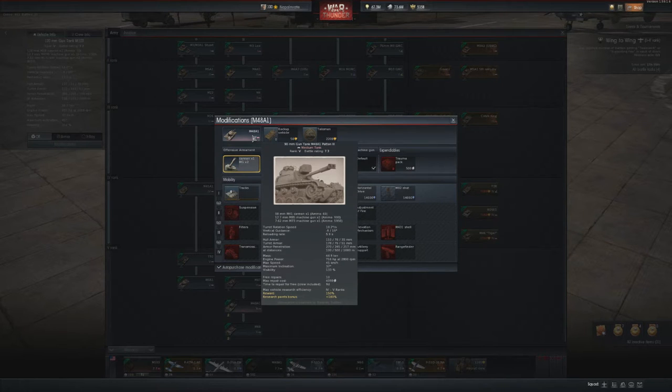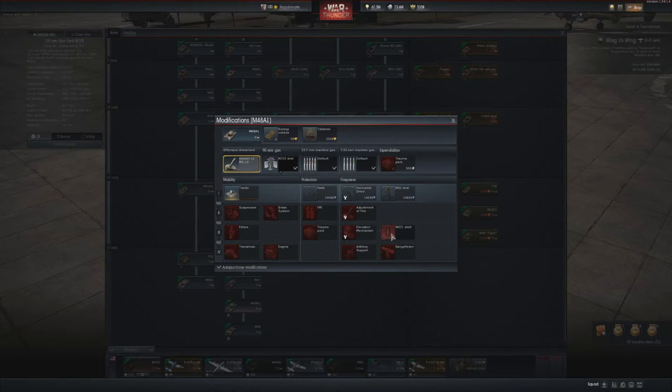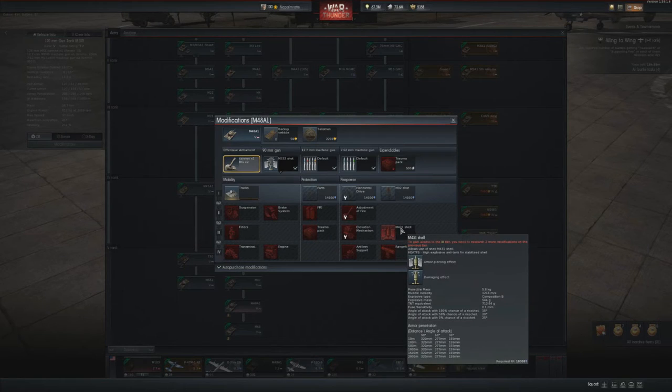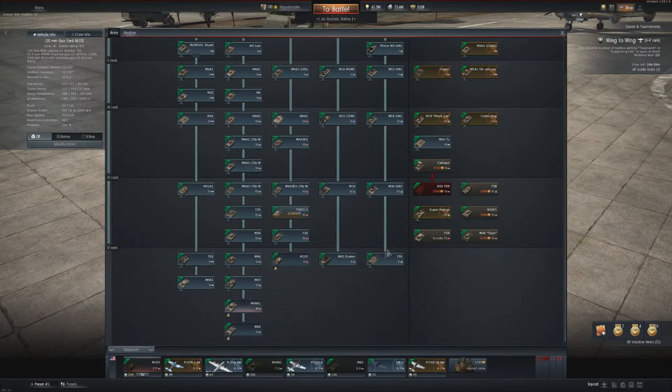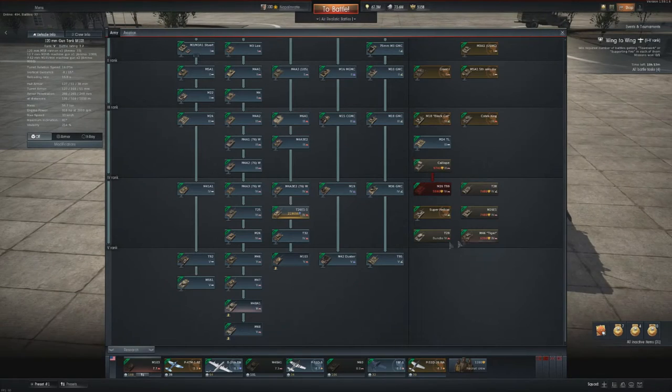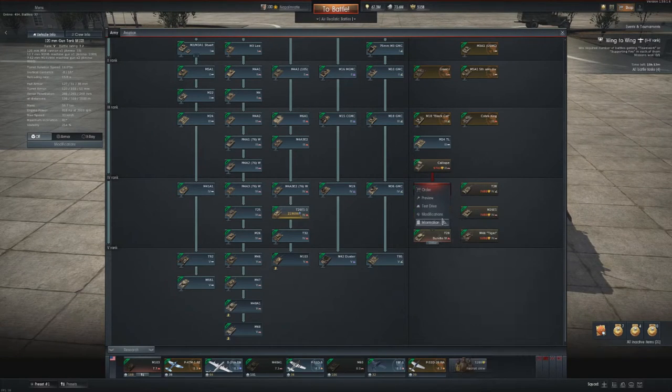I got the reload down to 5.9 seconds. Compared to the M47 Pattern 2, it is a Tier 3 upgrade, so the grind — research point-wise and time-wise — is not as painful if you try to research it in-game by playing. Then we have the T29 at battle rating 6.7.